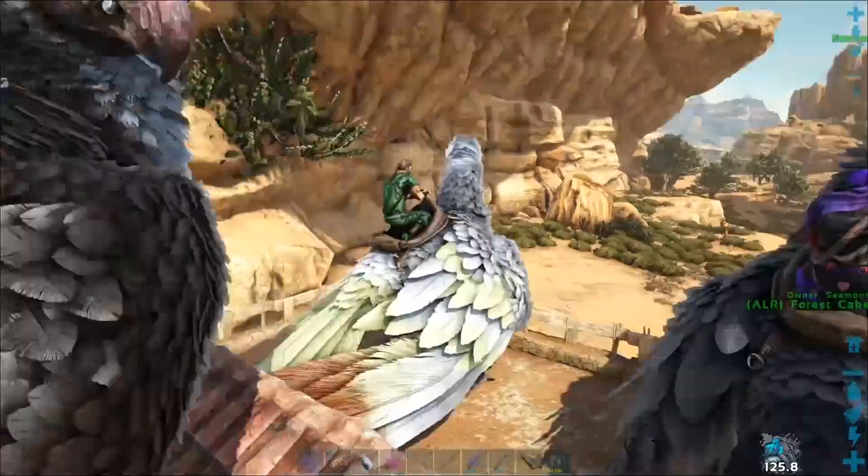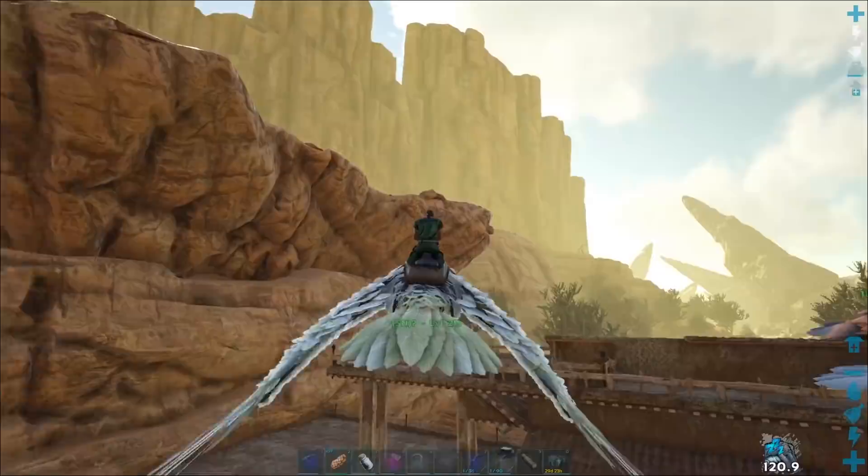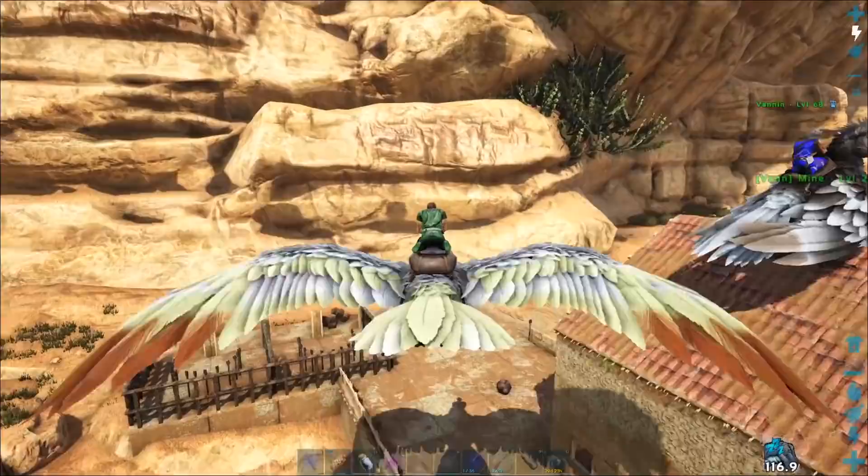Today we're over on Scorched Earth at the Season 4 comm base. Let's take a quick look at this thing. It's a total recreation of everything that we did in Season 4 over here. We didn't do the upper one, but we got the little dam one down here, and I love it. This is great.